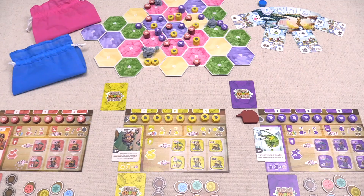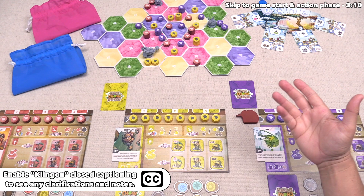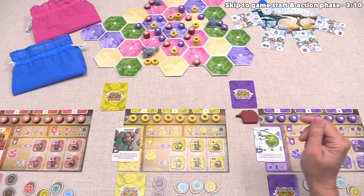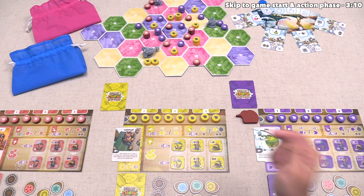Let's jump into the game. We have the game fully set up and ready to play for our three different players. Please turn on the subtitles, because I might make mistakes as I'm showing the game, and those will let me put corrections on the screen. Also note that this is a prototype version of the game, so the art and components you see here will not necessarily match those in the release version.